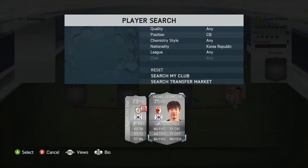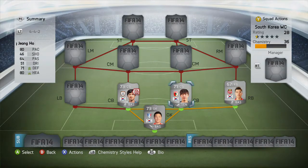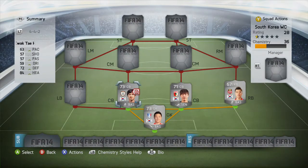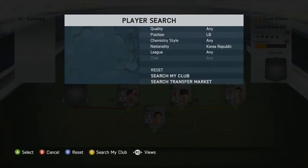Moving on to the two centre backs: the first player is Ho Yong Yong Ho and the other player is Kyak Tiwi. Starting with Ho - 80-pace centre back, picked him up with a central chemistry style so his defending is bare, 80 heading, 71 defending. This guy is absolutely phenomenal at the back; he plays in the Bundesliga and I'd definitely recommend picking him up for just under 5k, which is fairly decent. Moving on to the other centre back - 73-rated player picked up for under a grand; he's more of a defensive and better heading player. Pace is a bit less but 63 pace is fairly solid; he plays in the Saudi league.